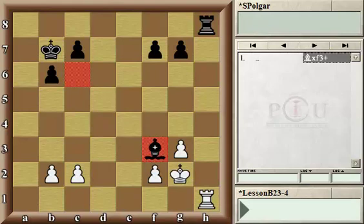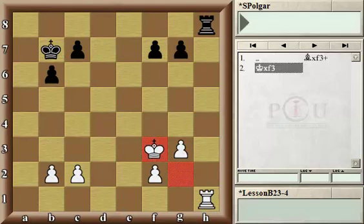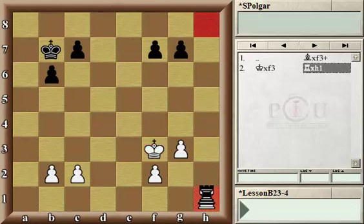By capturing the white bishop with a check, white's best choice is to recapture, and then there is nobody protecting the rook in the corner. So black can simply play rook takes rook, and now black is a whole rook ahead — an easily winning advantage.